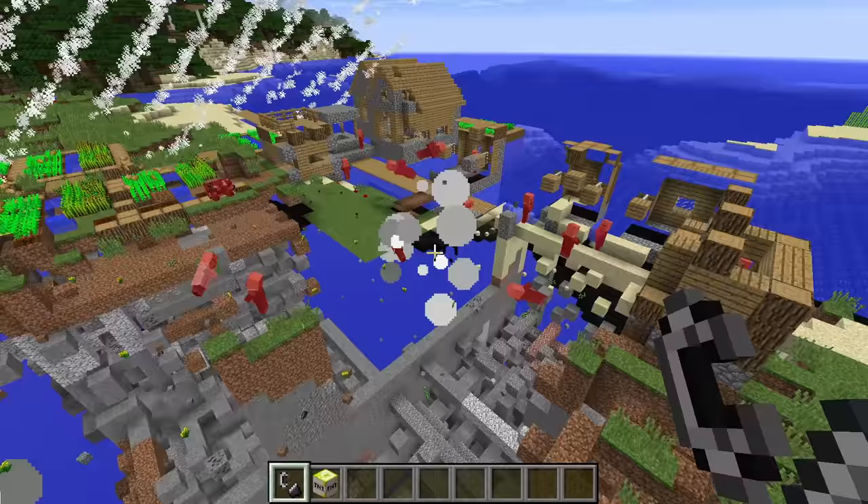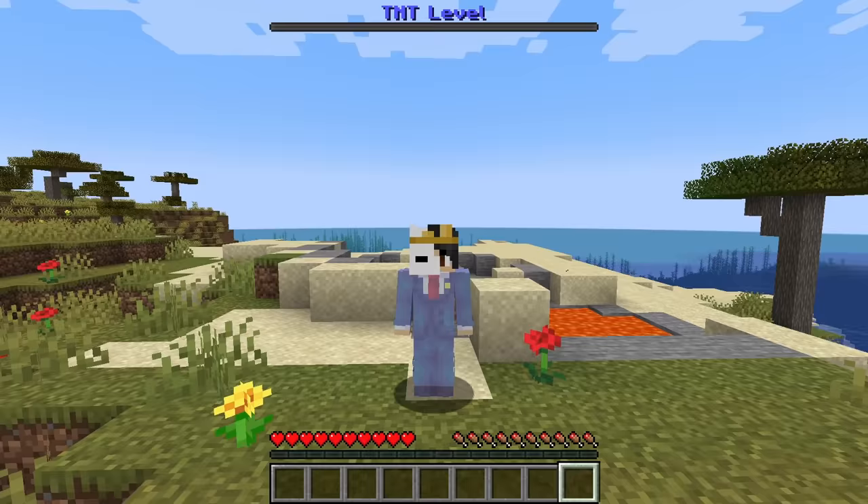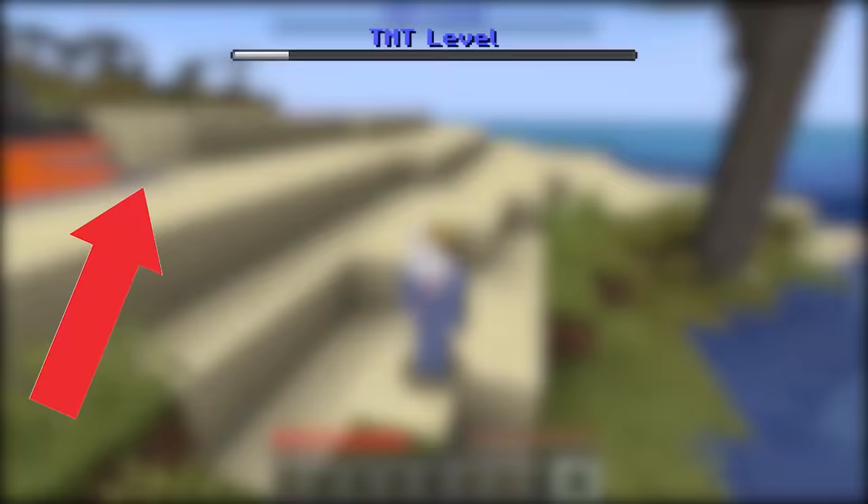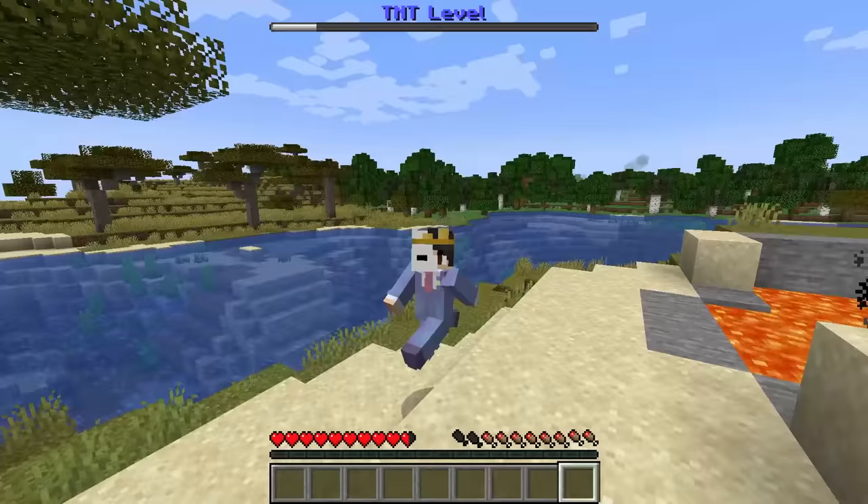This is a 1000x TNT and this is a normal piece of TNT. We're gonna explode the most powerful TNT ever. Right now our TNT level is at zero, but if we take damage it's gonna spawn a TNT — and now we're on level one. Next time we take damage it's gonna be so much more powerful.